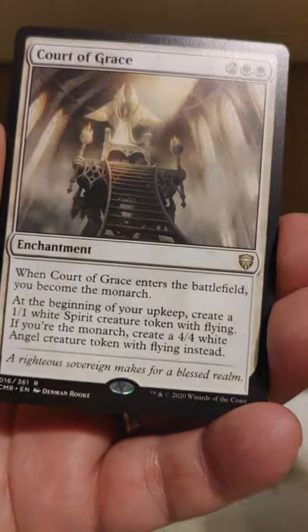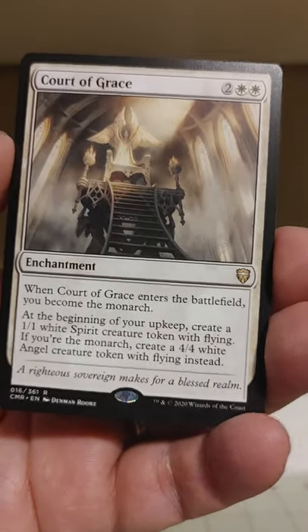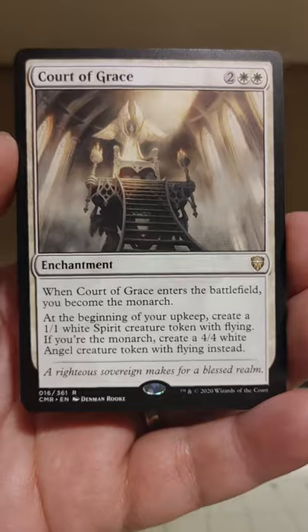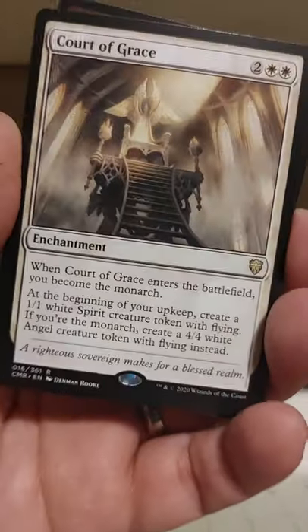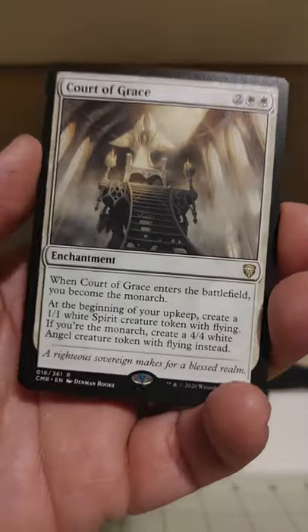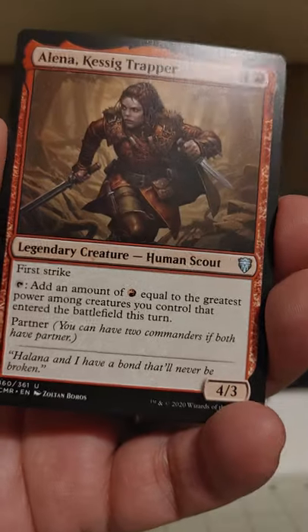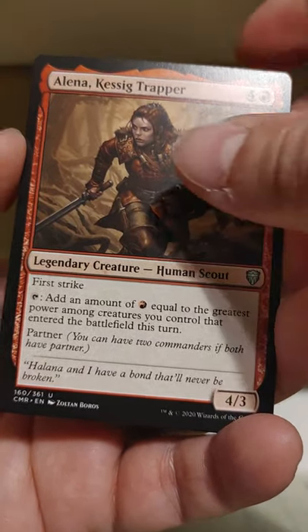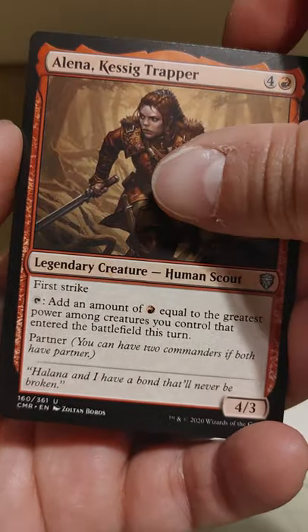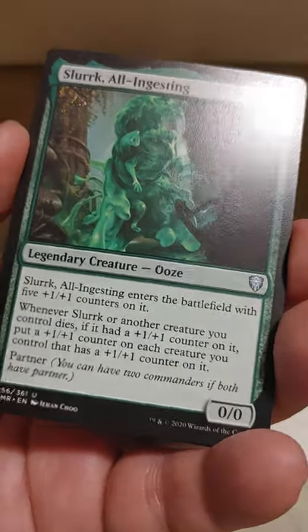And we're coming to our rare, which is just a rare — it's Court of Grace, which is not one of the worst courts you could get. There is a little court cycle in this Commander Legends set. Court of Grace is a pretty decent hit; it's not going to pay for the pack or anything. But we also got Alina Kessig Trapper, one of the uncommon partners somewhat common to this set, and Slurk, the all-ingesting ooze commander.